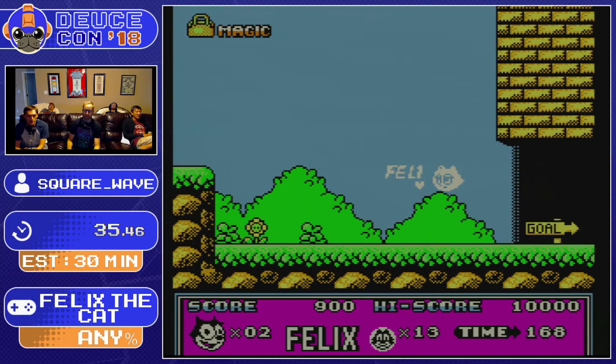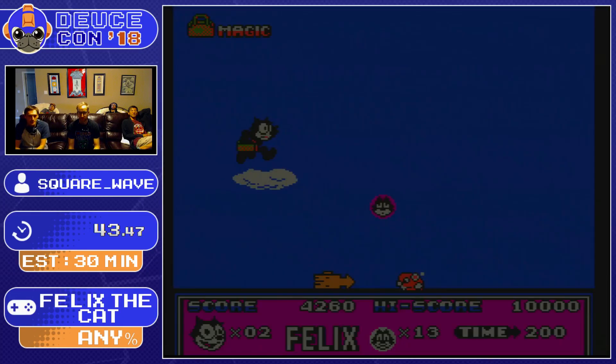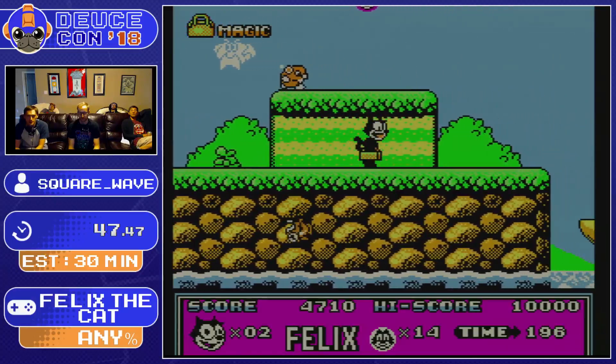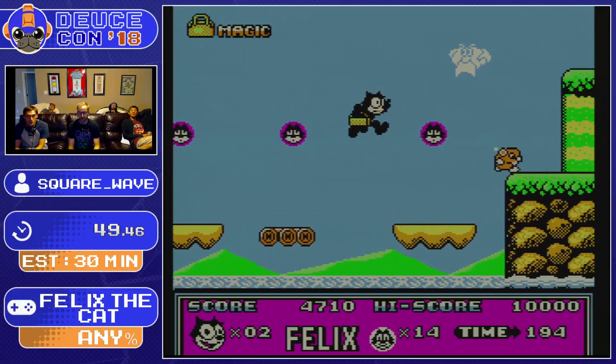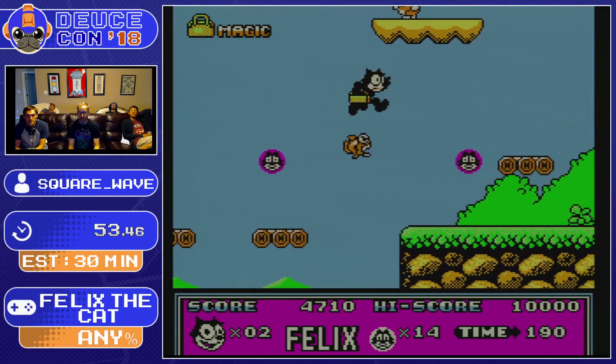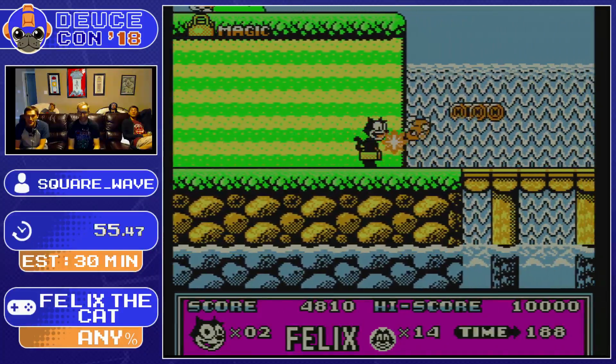You want to get the Felix heads in a specific order so that when you power up, you have a heart meter that counts down at the end of every stage. So you want to optimize not having to wait for hearts to count down, which means going through a lot of these stages at pretty low power. Did I get it right? Yeah, you nailed it.